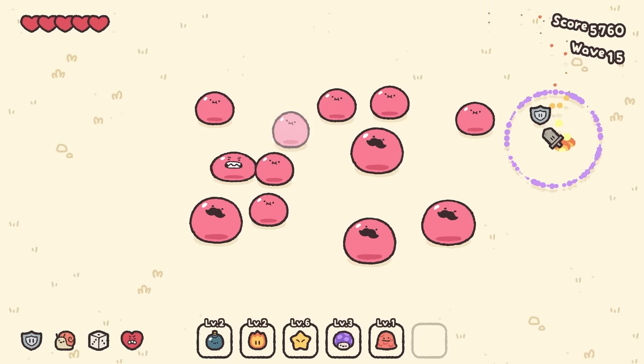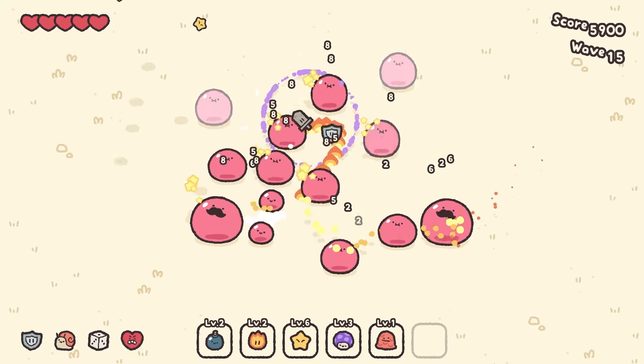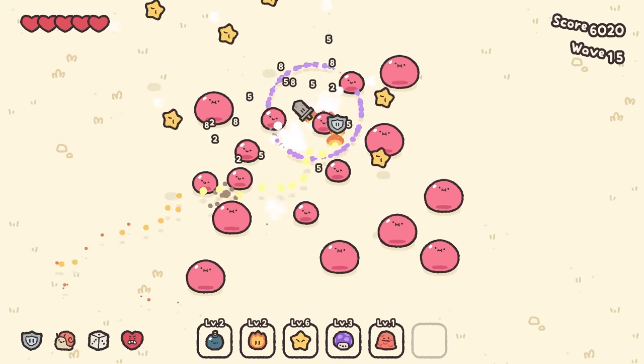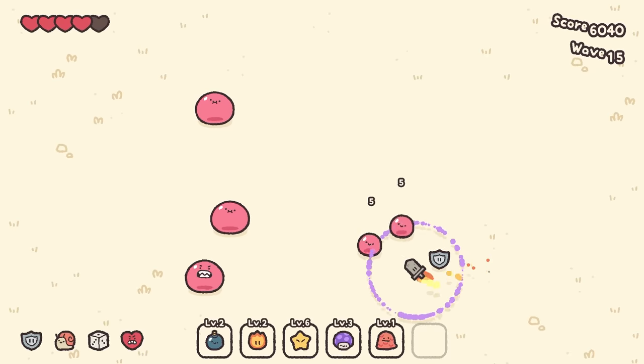I wanted that heart. Once it's back to pink slimes, you really just don't touch them unless you have to. There's a lot of forgiveness in this one so far. Rain of stars has murdered their lives — I'm still managing to get hit even though they're being very slow.